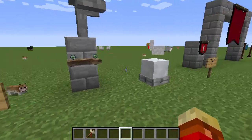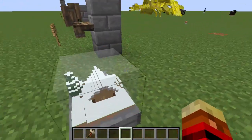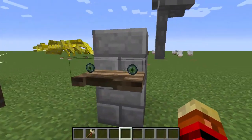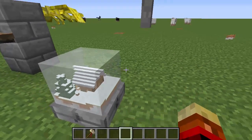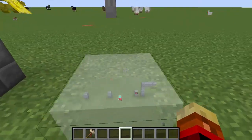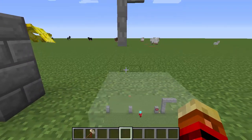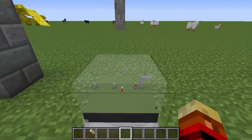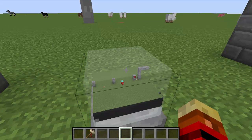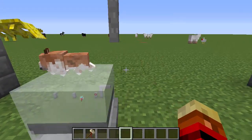Next up we have snow globes, which are basically small blocks that show a house inside. But if you right-click them with an ender eye, they convert into reality globes, which actually show the surrounding area. For performance reasons they don't show every kind of block, but they can be pretty useful or fancy in your house. If the house is small enough, they actually show the whole outside area just like a normal snow globe, which I think is pretty cool.